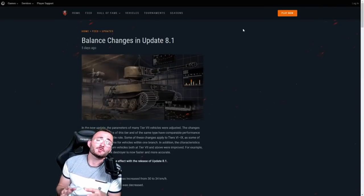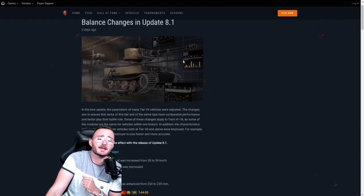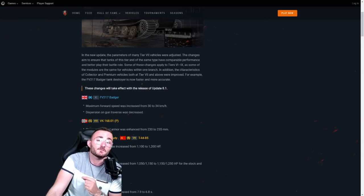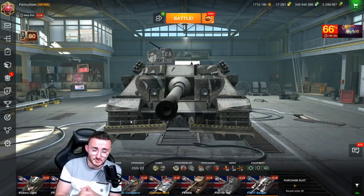Hello everyone, Pentoof here today for a new video in which we're going to talk about some juicy buffs that occurred at tier 10, specifically the Badger going from 30 to 34 kilometers per hour. Trust me, this is something interesting enough to do a video about. Let's not lose too much time and jump directly into it. Before we look at some replays, I just want to give you some highlights about the Badger.